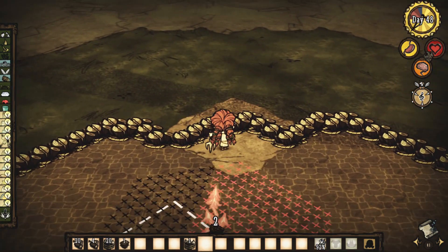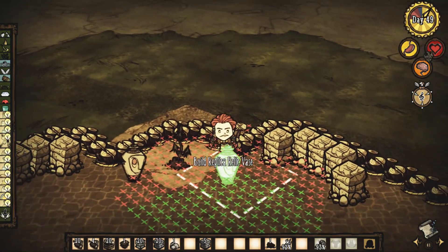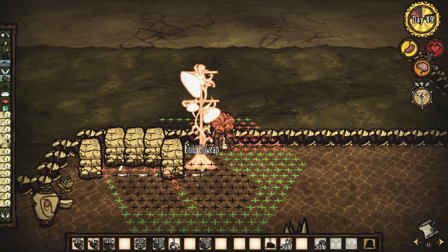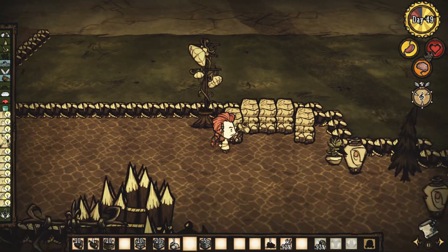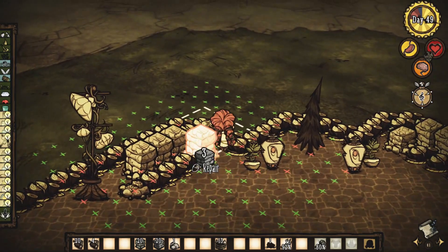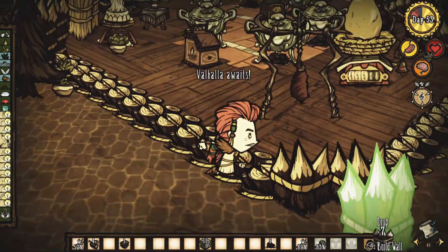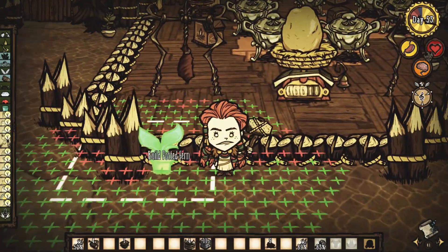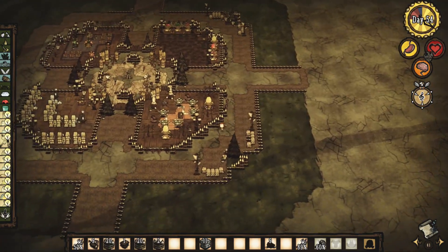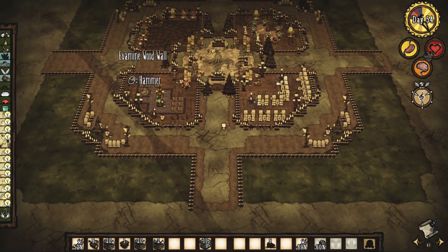Pra decoração, eu coloquei algumas árvores e em cada canto da área de fora eu fiz uns banquinhos, porque eu gosto bastante de fazer esses banquinhos pra poder decorar. Fiz tudo certinho com iluminação, os banquinhos com assento de madeira, coloquei alguns vasos e também no meio o tronco de cogumelo, só pra decoração. Também achei interessante colocar alguns vasinhos de flores na frente de cada entrada da arena. E por fim, decorei a entrada e as saídas — todas as ruas na verdade — com turf de pedra normal.